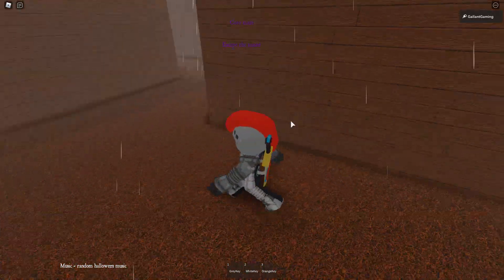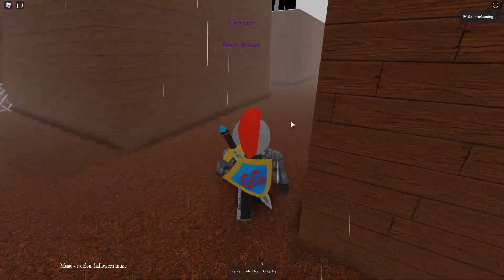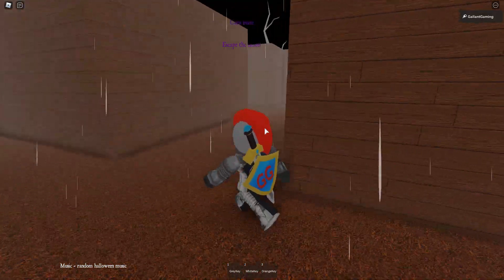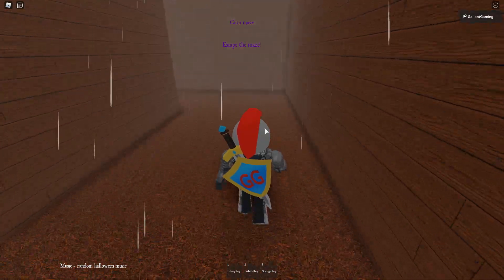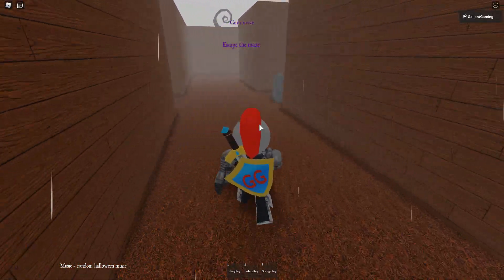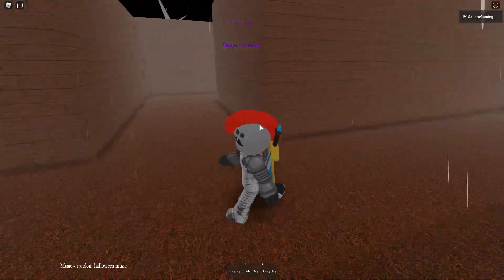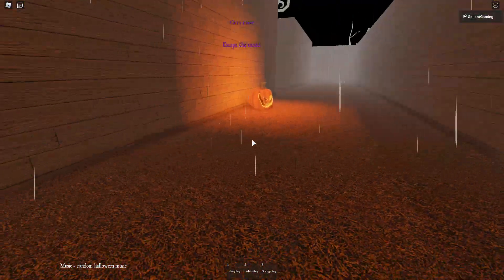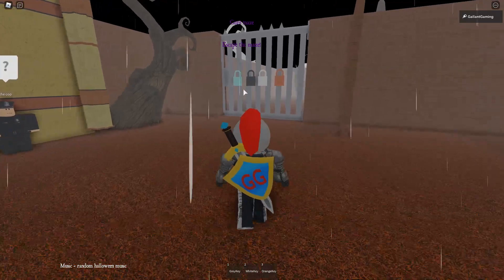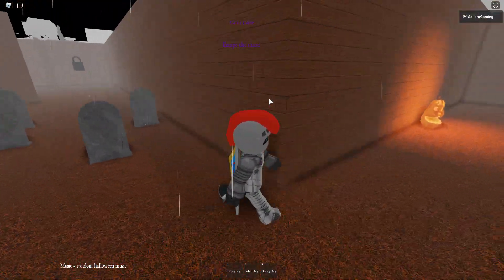Here's another key — we're making progress. We have three keys now, or maybe two. We either need one more or two more. I'm kind of back where I started. Wait — you do need the gray key, so we actually need one more. That's awesome to hear!